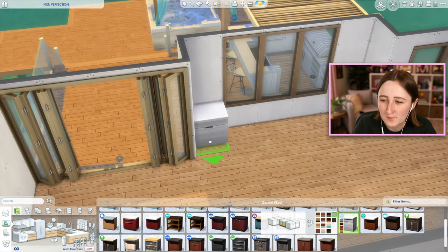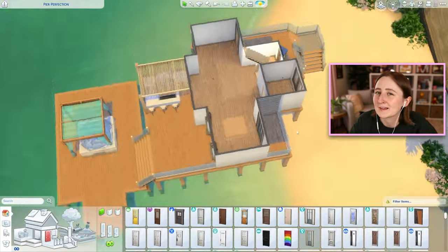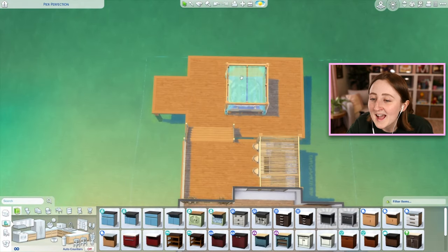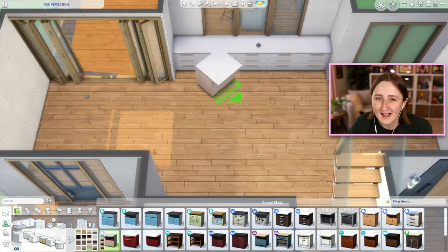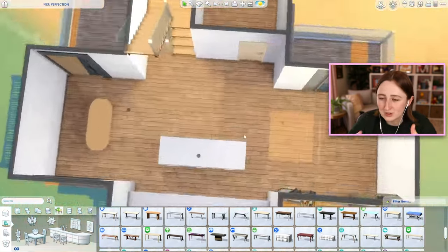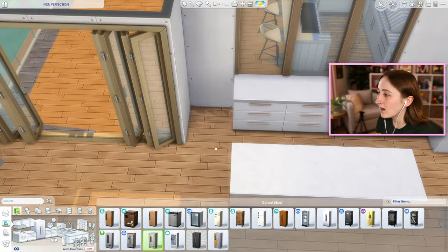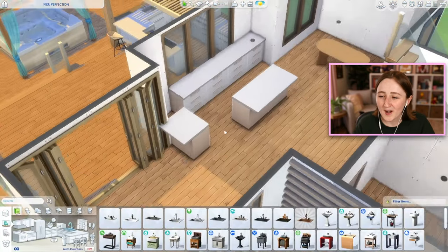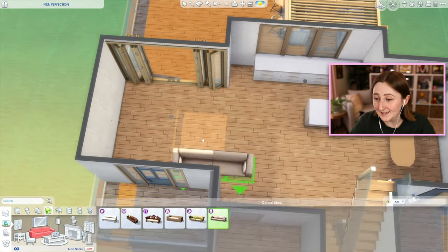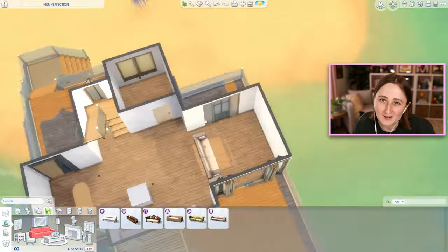The hot tub was kind of difficult for me too, because I wanted it to be off on its own little section. I realized after I built this and posted it on the gallery that the hot tub does not function — at least it doesn't work for Woohoo. I don't think I realized you needed to have more than one side of the hot tub be accessible for your Sims to Woohoo in it. I put it off on a little bump-out section, so it only has one accessible side. They can still get in it, they just won't Woohoo in it — and that's the only reason I put it there, if I'm being honest.